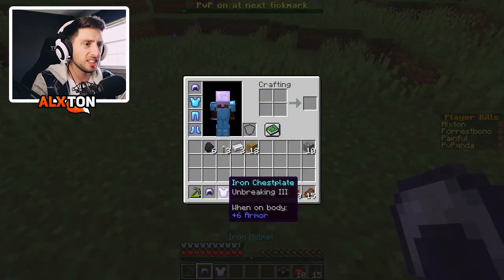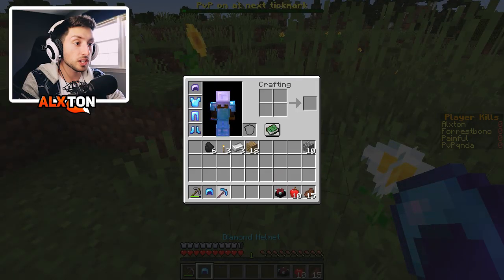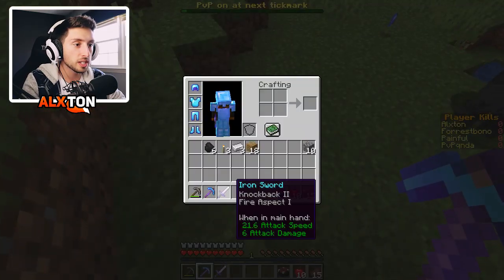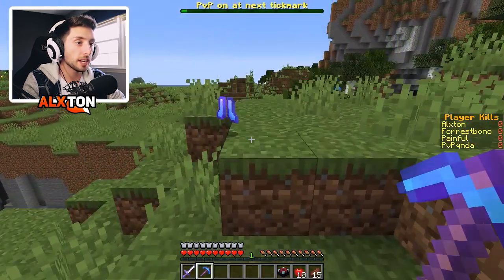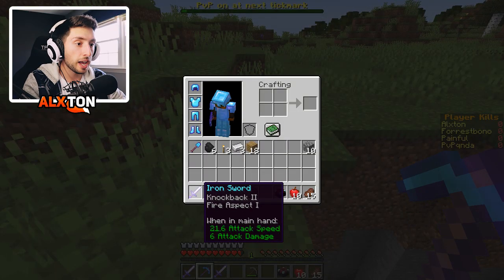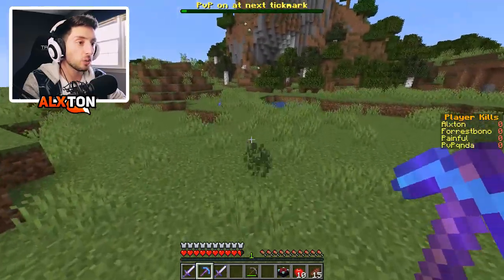That might come in handy for us. We need a sword, we really need a sword. Oh, pickaxe — fortune three, unbreaking. We'll take that. There's a sword — knockback and fire aspect. That's not bad. We'll toss out our pickaxe. There's another sword, let's see if this is any better — sharpness, knockback, and mending. This has fire aspect, I'm going to hold on to it. It's another pickaxe, don't really need that right now.